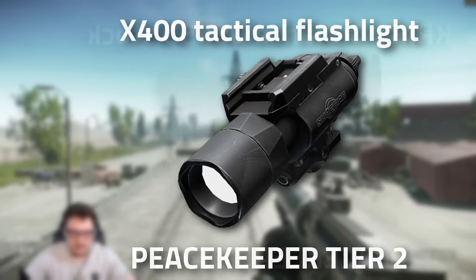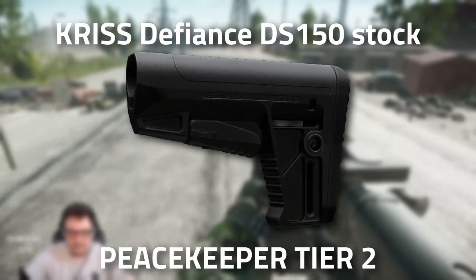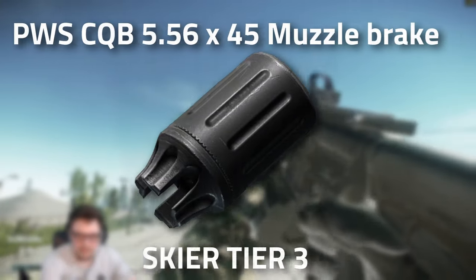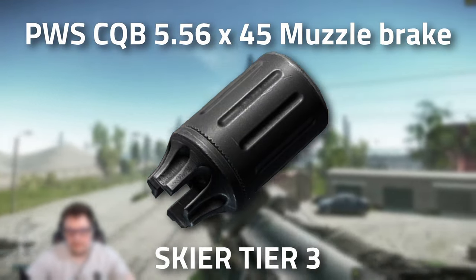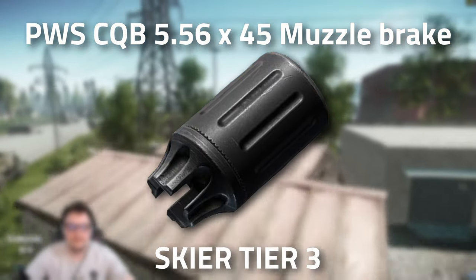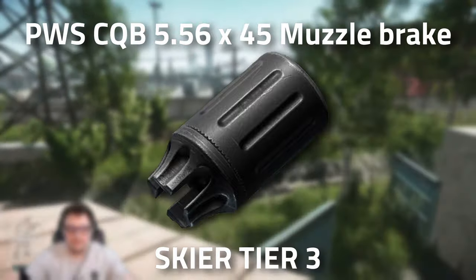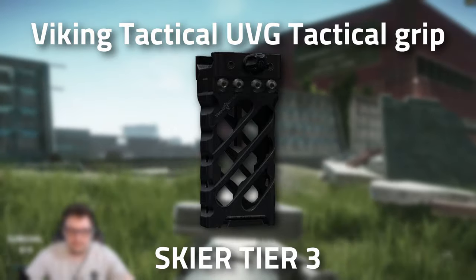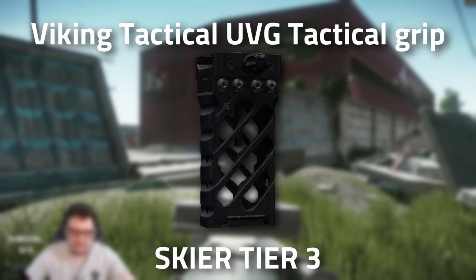Right here is where you get the Chris Defense DS-150 stock. Then head over to Skier, go all the way to Tier 3 and grab yourself the PWS TQB 556x45 muzzle brake — make sure you get the 5-56 and not the 5-45, that's for the AK. Once you're here, grab yourself the UVG Tactical Grip.